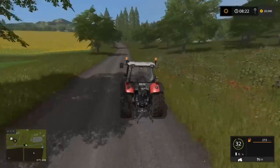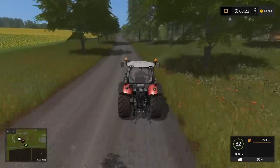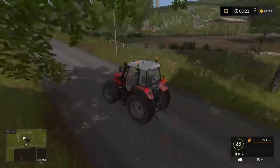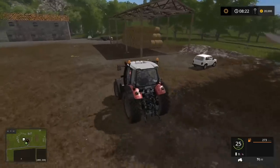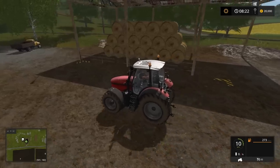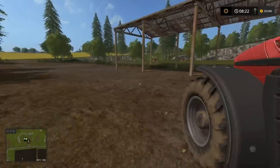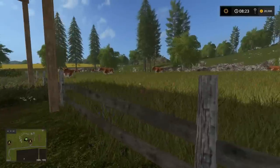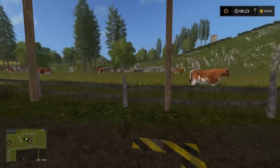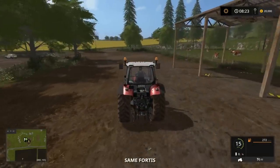Coming up on the right we've got another water trough fountain. You've got your hay, grass, and straw sell point just here. Then directly opposite is the livestock market - very unassuming with no big signposts. But for all your animal needs - collecting with trailers etc. - you can do it all here for all three animal types. Interestingly, there's also a field of cows nearby who seem very unmoved by the whole experience.